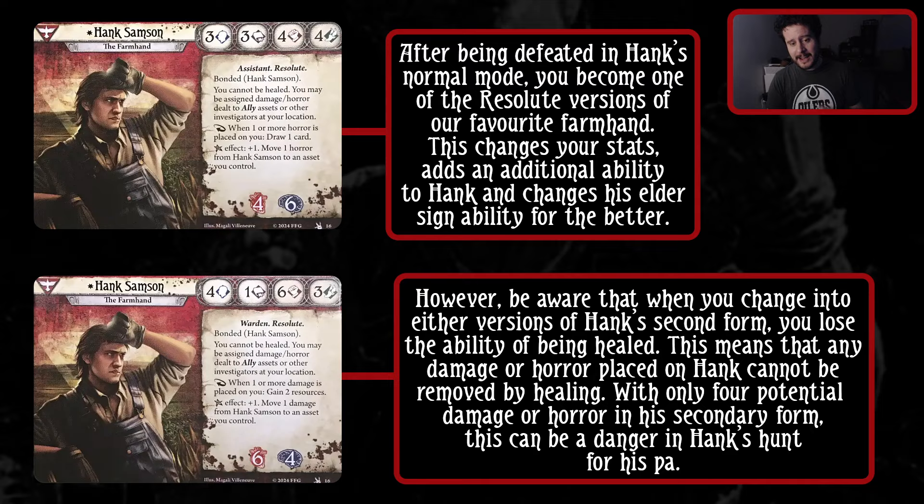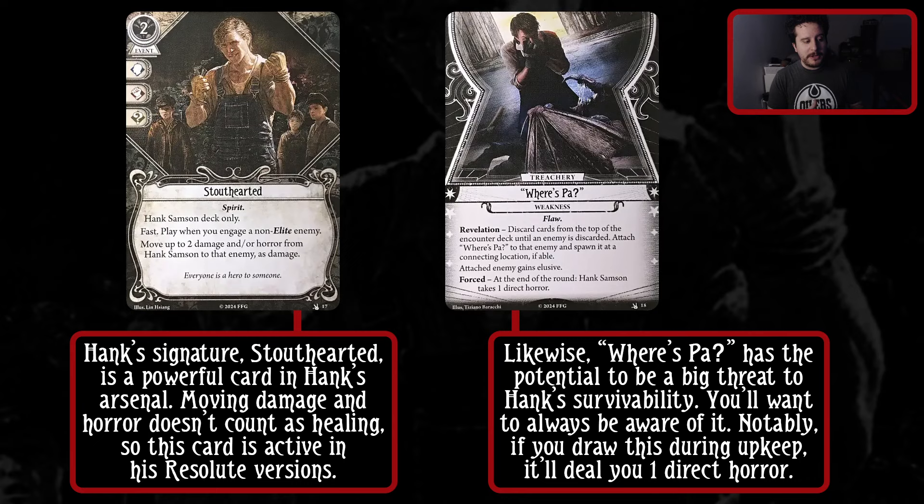Before we get to the deck itself, I have his signatures to talk about. Stout Hearted is a 2-cost event - play it when you engage a non-elite enemy, move up to 2 damage and/or horror from Hank Sampson to that enemy as damage. It's a powerful signature. Moving damage and horror notably doesn't count as healing, so this card is active in his Resolute versions as well, which is kind of sick - being able to effectively reduce damage and horror in the Resolute version is a very powerful effect.